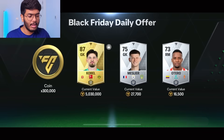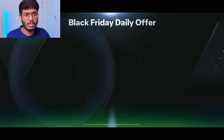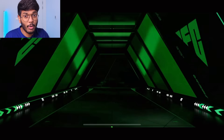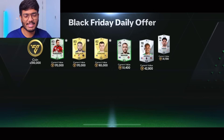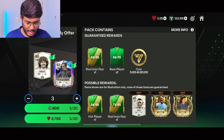We got a bunch of silvers from that one. Moving on to the 380 pack — that's a walkout, let's have a look. England — standard man, Jude Bellingham? Nah, that's Henderson probably. Yep, that's Henderson guys.